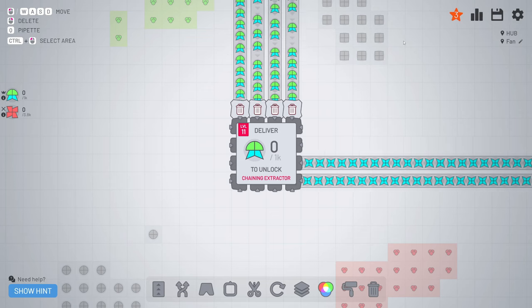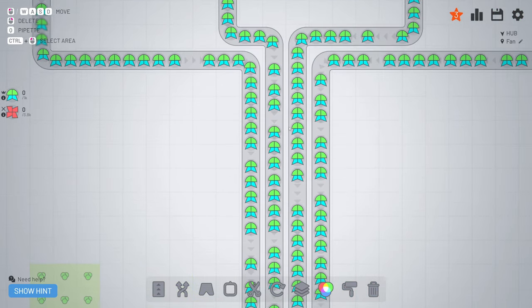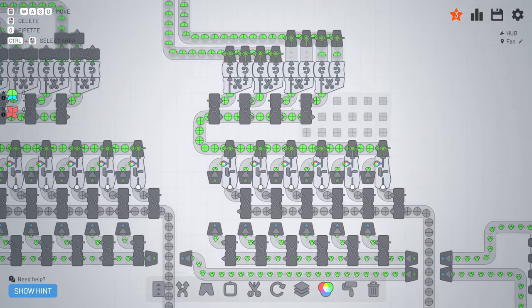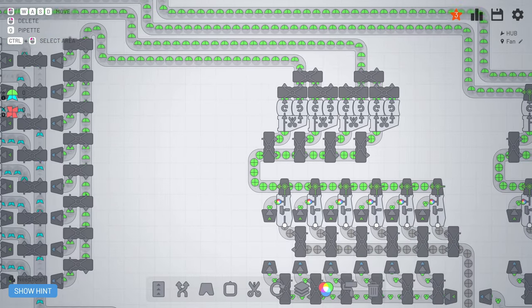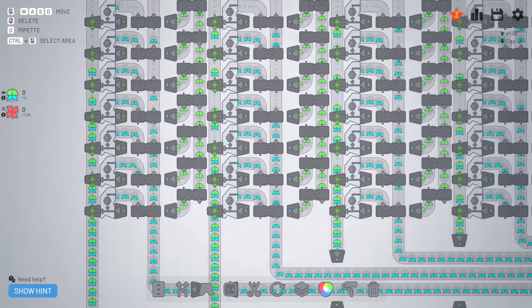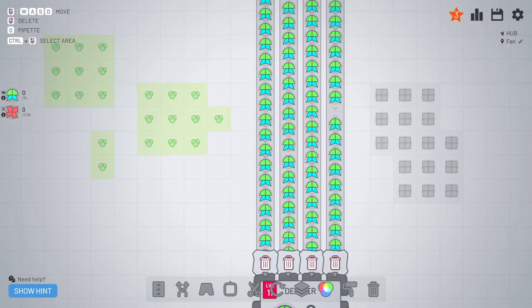Like you can see it's almost filling up. You only need two lines of the green circles to get four lines out. So there's six painters, four cutters, and of course do this two times, and then you can place four stackers. In total each eight, and then you get a nice clean line.